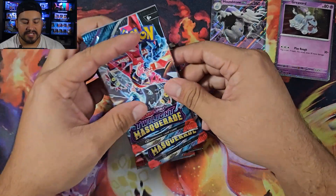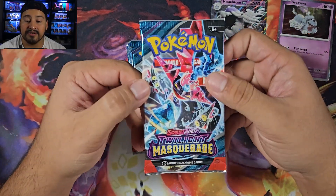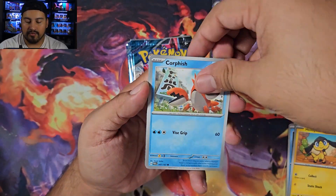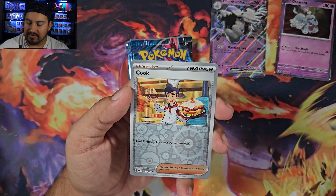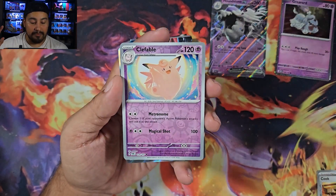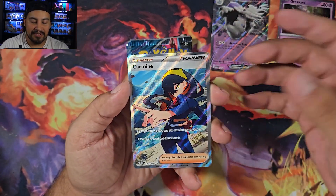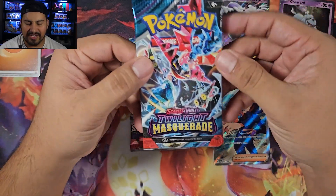We'll start off with Twilight Masquerade, because Stellar Crown is actually pretty sweet. Both of these packs are really, really good — I actually do like that they give you two of the same ones. Let's get into this. Clefable, Cook Reverse. No illustration rare, but we have a Clefable and a full art — Carmine. I already have this one, but I will take a full art from four random packs. That's really nice. I can't complain about this at all. Fighting energy and a code.